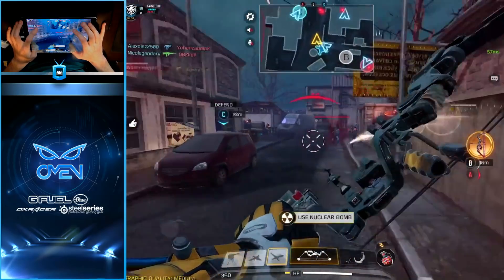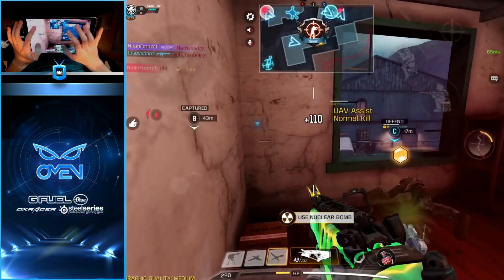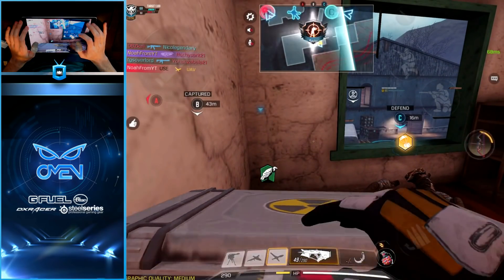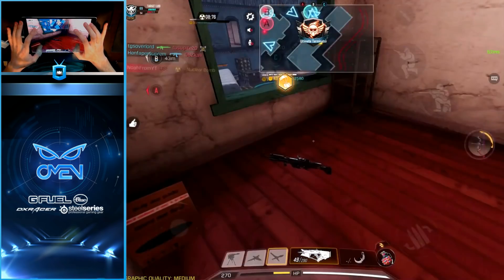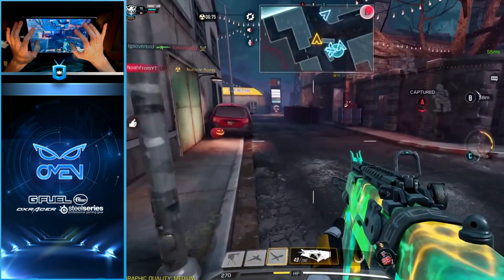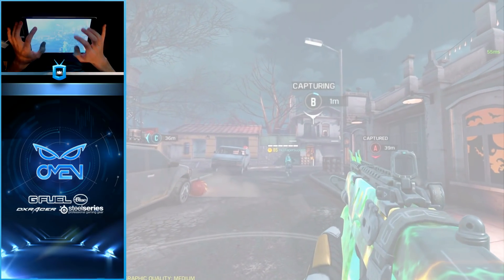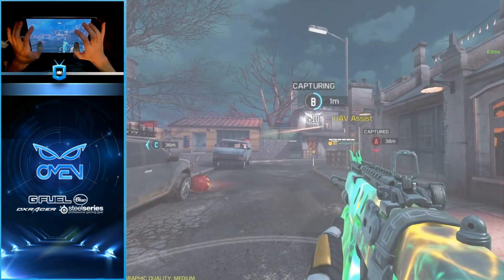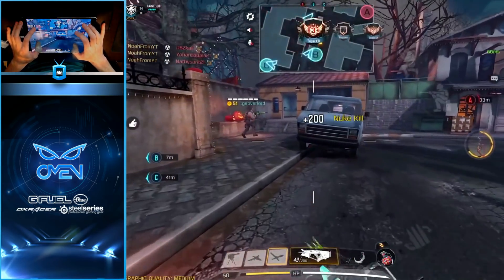Let me bring out the Sparrow — what do you think you're doing buddy, come on, get out of the building. I'm gonna go ahead and call in this nuke real quick. Seems like it's an ultimate fight for B right now — let's see if we can cap that. Don't mind me. Oh yeah, we've got this — there it is. Beautiful man.